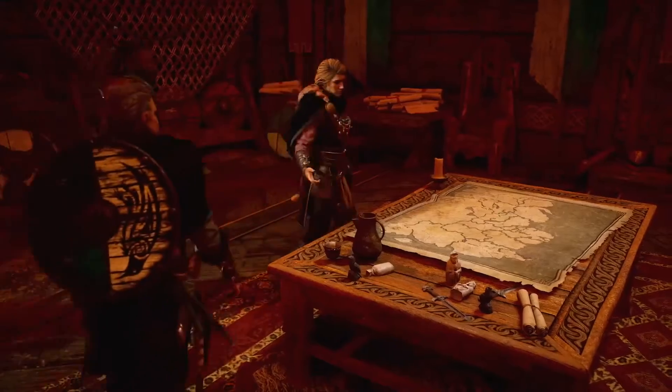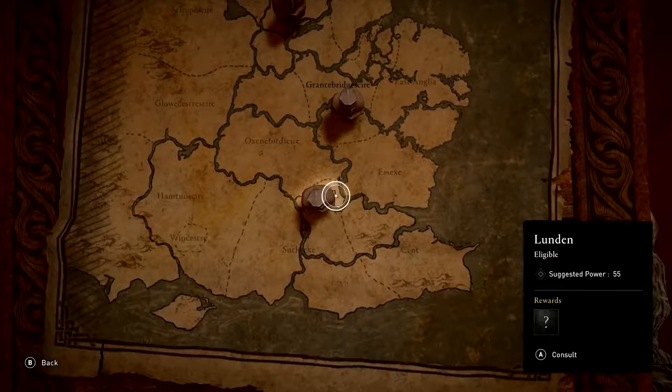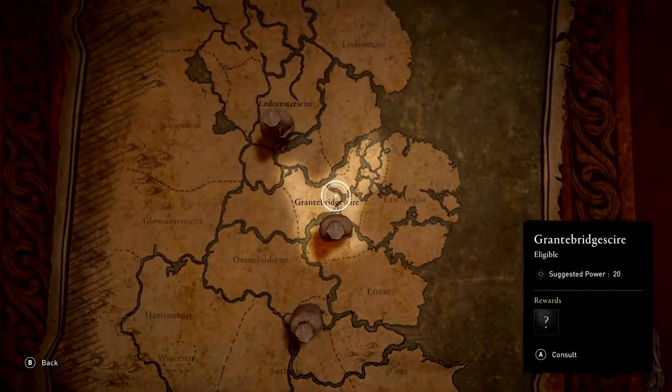At the heart of your settlement is the Alliance map. It will serve as a record of the allies you have made, and a guide for future opportunities.